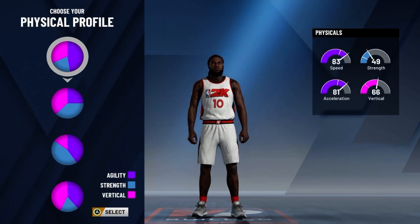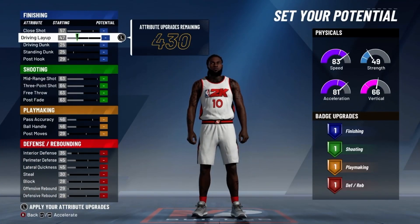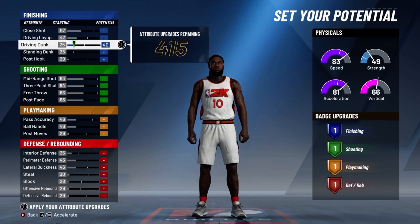For the physical profile, choose the one with the most speed. For your finishing, all you want to do is put your driving dunk to a 43.